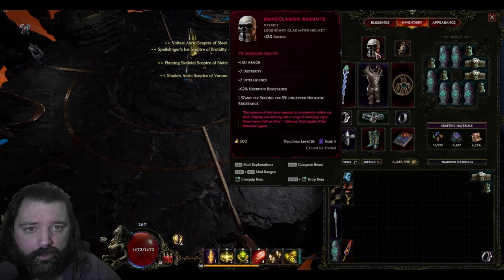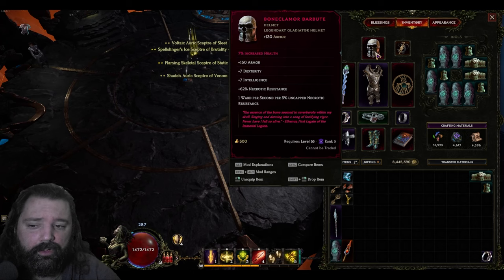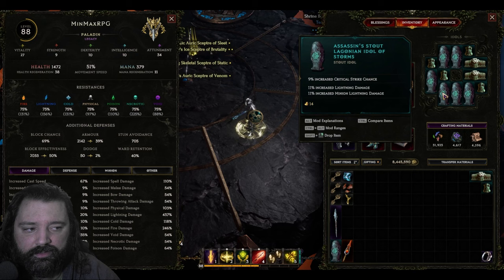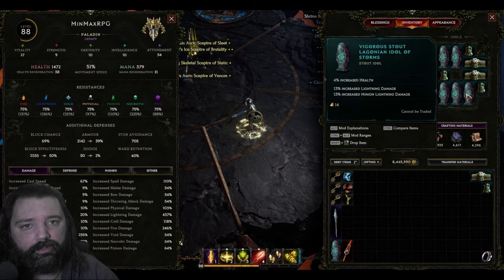The helmet I'm running at the moment is because I just don't have anything better for this build. A strong exalted would be a better choice, but I'm not ready to part with 7% increased health and all the armor it provides — 150 from the affix and 130 from the implicit, plus some additional ward. For the idol slots, cap your resists first as a priority and then start stacking lightning damage. This will give you the most bang for your buck. Elemental damage is part of this build, but lightning damage is the front runner in terms of damage sources.